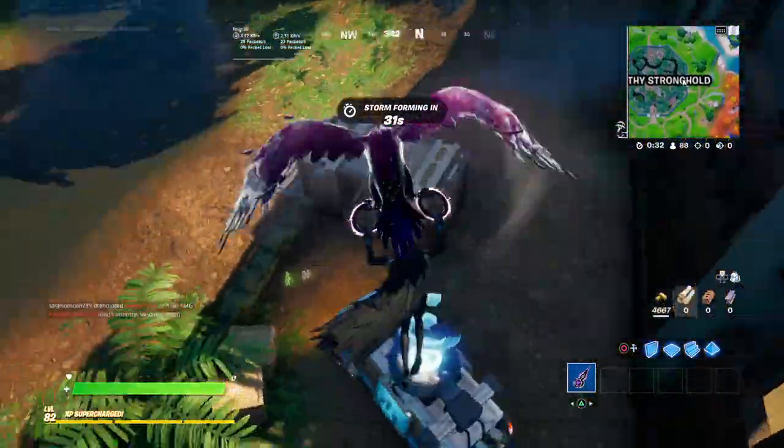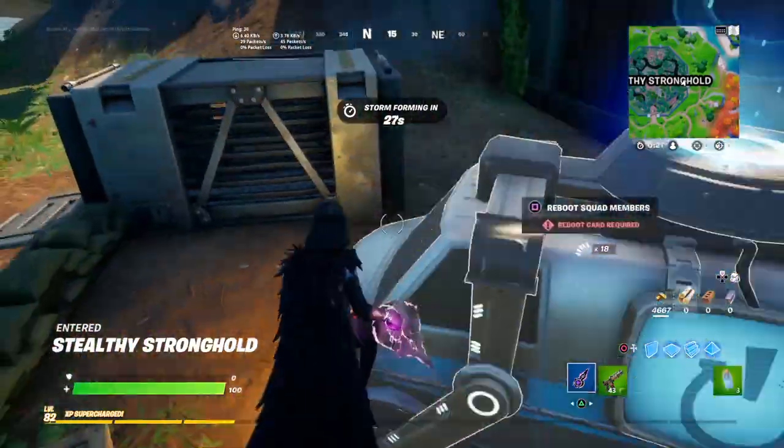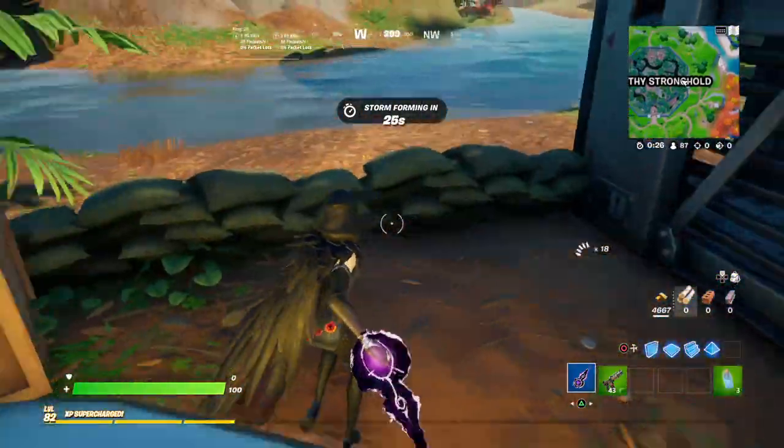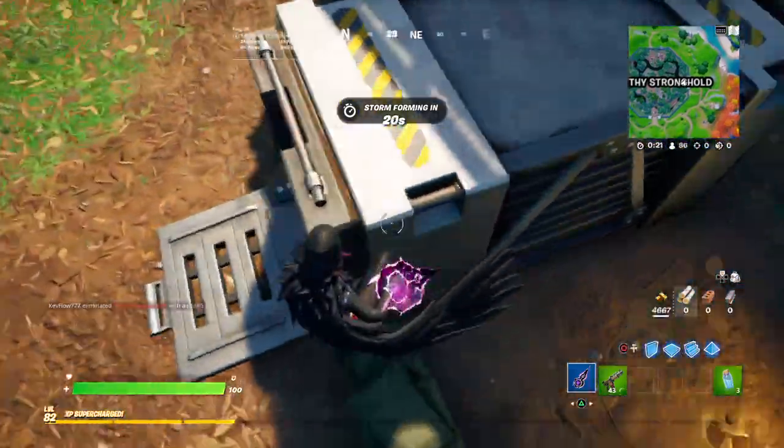Here in Stealthy Stronghold, this anomaly — a good indicator for finding it is by going next to this reboot van. But if you're doing it in team rumble or a game that doesn't have a reboot van, just look for this cage.